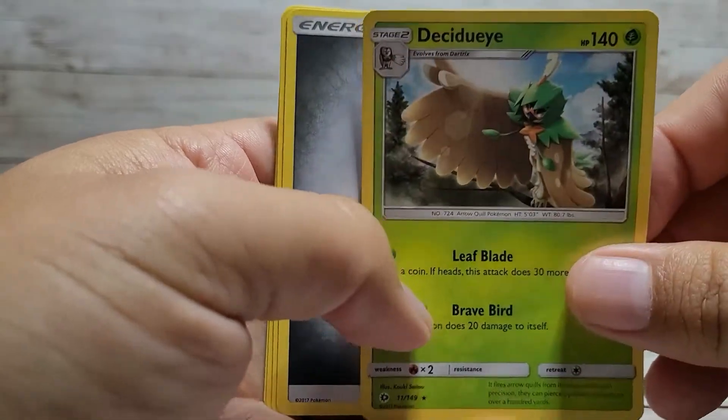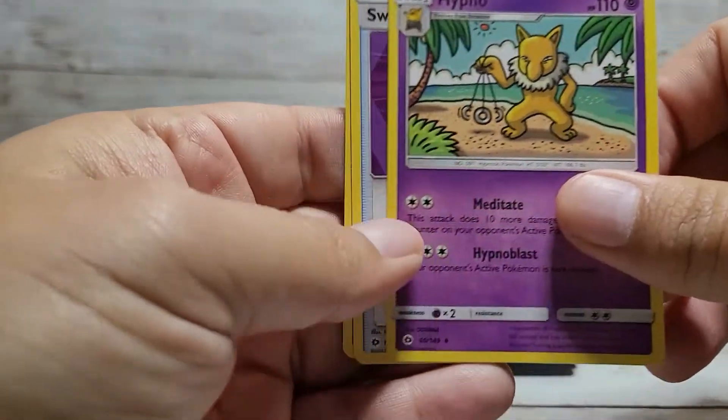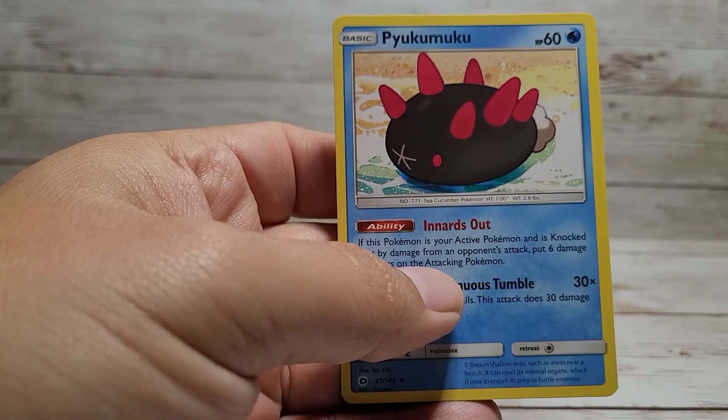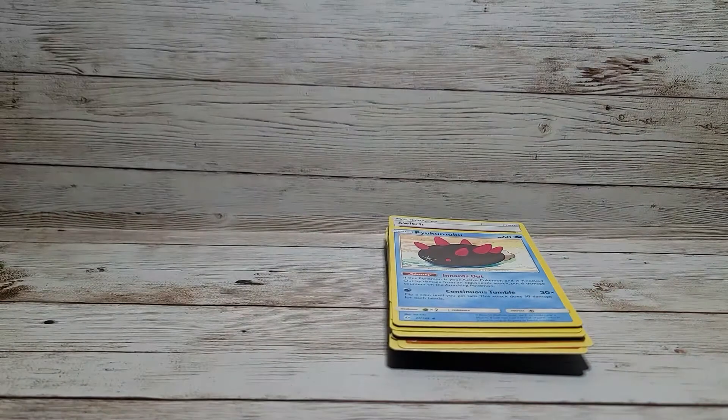Got a Decidueye — I guess that's how you pronounce it, I can never quite do it. Some more energy, Hypno, Switch, and this one my son tells me is Pukumuku. I didn't try to pronounce it last time, but he says it's Pukumuku, so there — I attempted it.